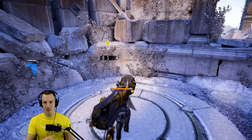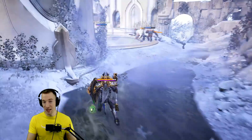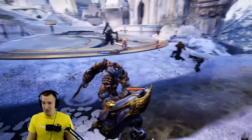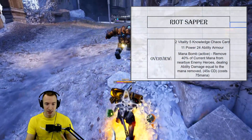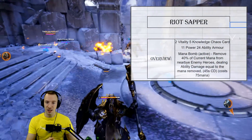Hello ladies and gentlemen, I am Selfen and welcome to a Paragon Math video where we delve into the numbers behind the cards and see what kind of value they actually have. In this video we're taking a look at Riot Sapper, and like always we start off with a TLDR. It's a two vitality, five knowledge chaos card.